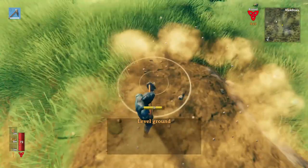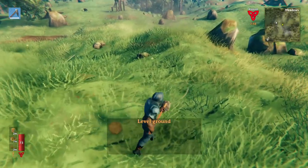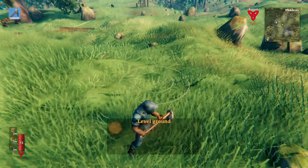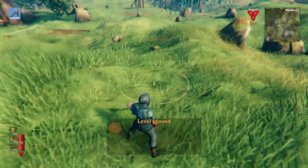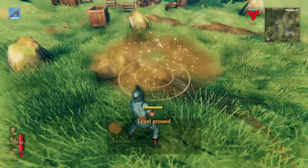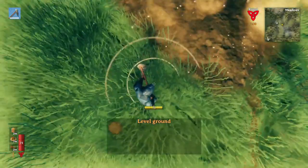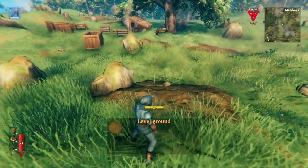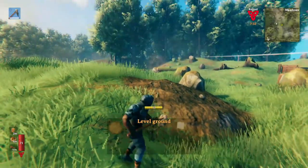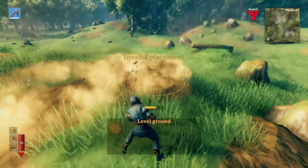But how did that work exactly? How did it decide to flatten it instead of raise it? When you look at the hoe, you'll see these sort of rippling circles. That's where it's going to level the ground to. At first, it'll level it to wherever your character's feet are — that's where it's trying to match. So if we go over here, it's trying to raise the ground as much as it can to reach the same height your character's feet are on. However, there are maximums for how much the hoe can raise things, so it won't just be able to magically make everything the same height.